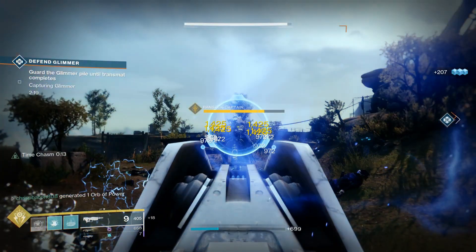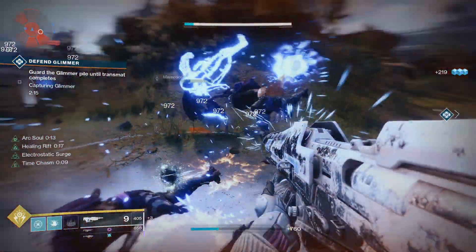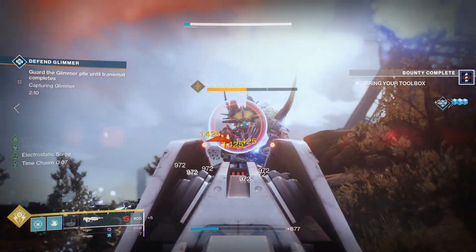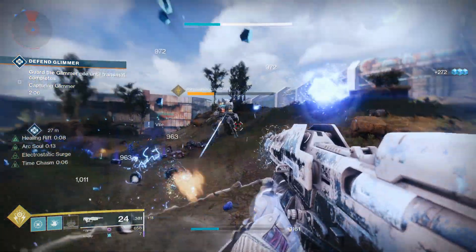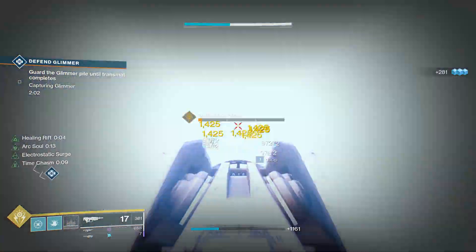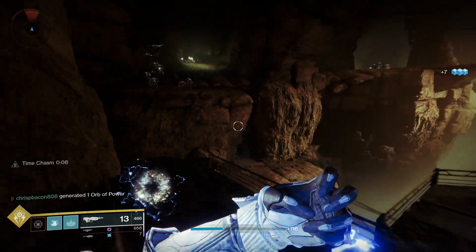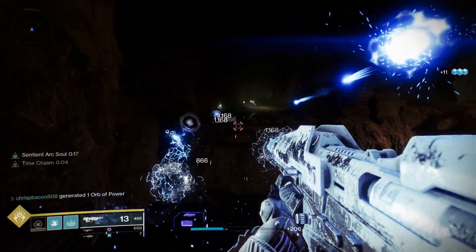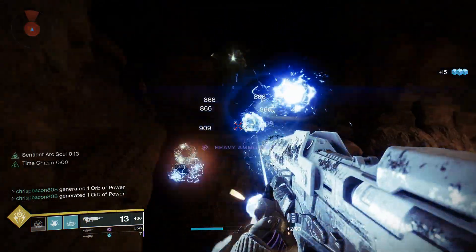Precision hits extend the portal's duration. So with No Time to Explain, we have a second auto turret that shoots alongside us. As long as we're getting headshots, this portal will stay open and continue firing, doing a very solid amount of damage. And with the catalyst equipped, this auto turret actually fires twice as fast, meaning that we have both a supercharged Arc Soul as well as a portal firing two times the original speed. The amount of damage from having two auto turrets firing at once in addition to your primary fire damage really can't be overstated here.